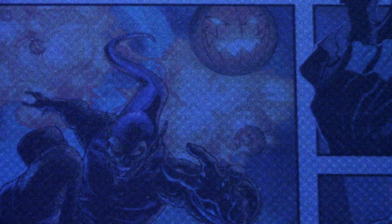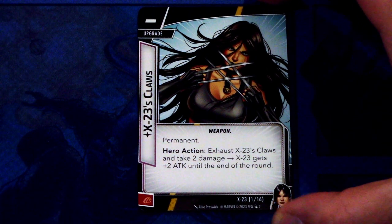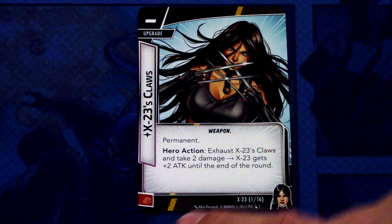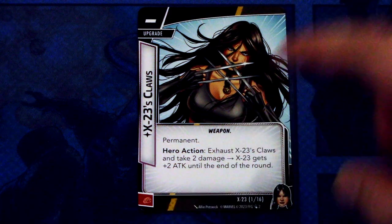X-23's Claws is an upgrade — permanent, Weapon trait. Hero Action: exhaust X-23's Claws and take 2 damage. X-23 gets plus 2 Attack until the end of the round. It has a physical resource icon, but you can't commit it because it's a permanent and comes into play.